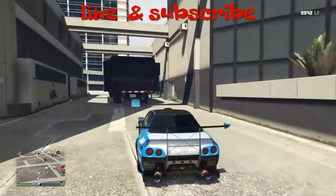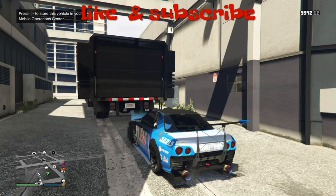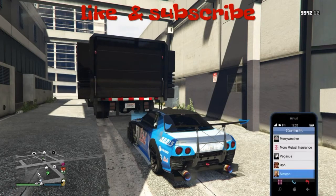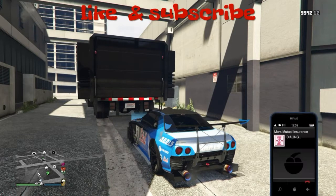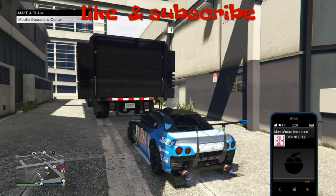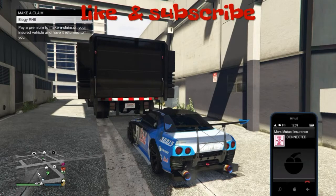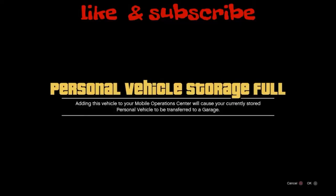What you want to do is pull up to the back of the MOC. You see on the upper left-hand of your screen it's gonna say 'Personal Vehicle Storage.' I'm gonna hit Yes, but first I'm gonna call Morris Mutual. Call Morris Mutual — and right here where it says the Elegy Retro, I'm just gonna hit X and then spam right on the D-pad for about five to ten seconds.